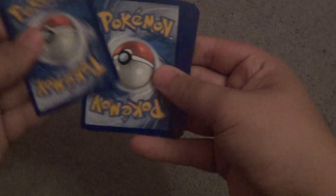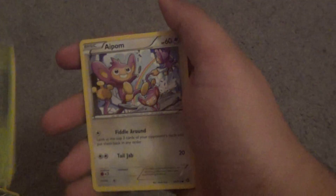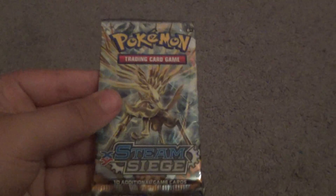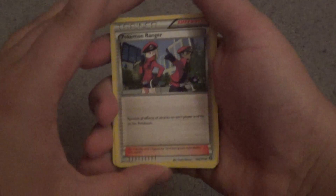Alright, this is the Brake Xerneas pack art. Typically any Brake art looks pretty nice on a card pack, so it's always good. Anyway, let's go ahead and get these to the front. Oh, I think I just saw some EX-looking stuff!